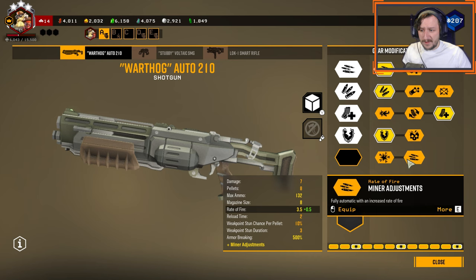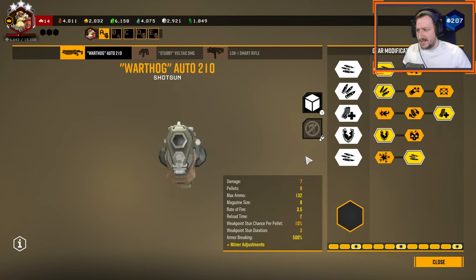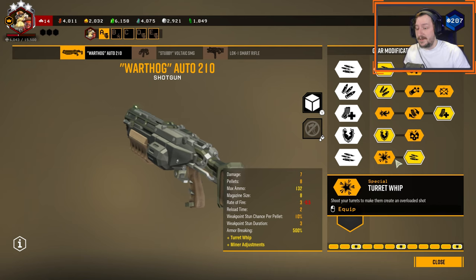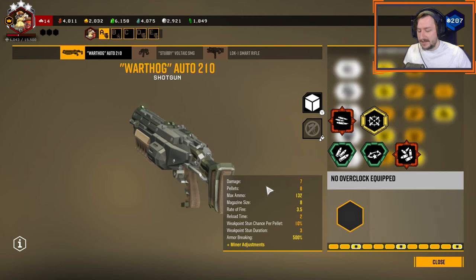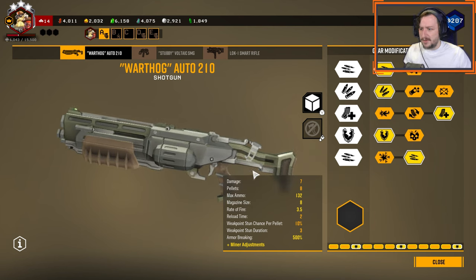In tier 5, both turret whip and minor adjustments are pretty good. I like going with minor adjustments to have a faster shooting shotgun and to use it as a full auto shotgun at close range. Turret whip is good for crowds though, and you can get a lot of value from it, especially if you're running some of the overclock mods like mini shells. But this is the build I would recommend trying out with the Warthog as a plain base Warthog.